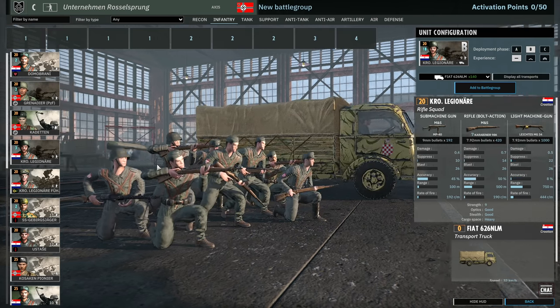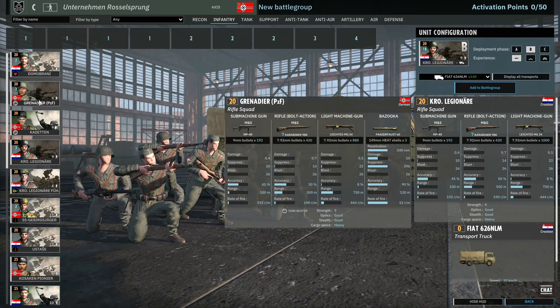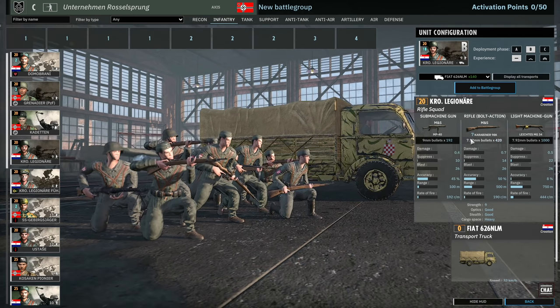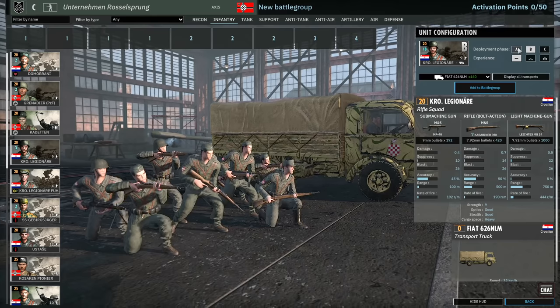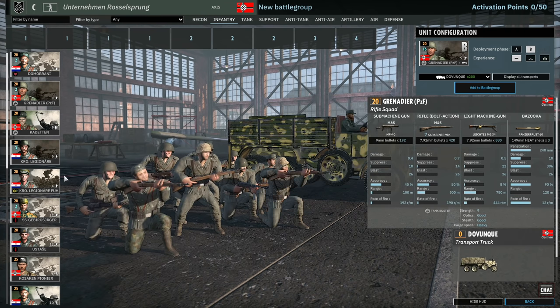Then we have the Croatian Legionnaires — these guys are basically Grenadiers without the Panzerfaust. Same exact weapon layout. They are Croatian and do have Croatian uniforms, which is cool. They have 9 available in A, 18 in B, and 27 in C, so slightly more availability compared to the Grenadiers with Panzerfaust.